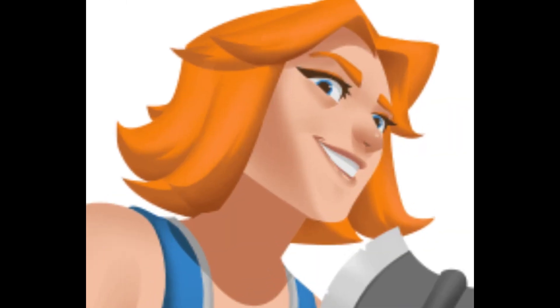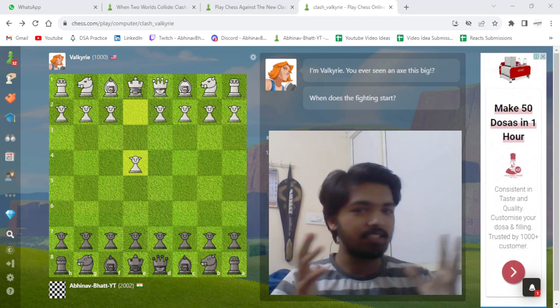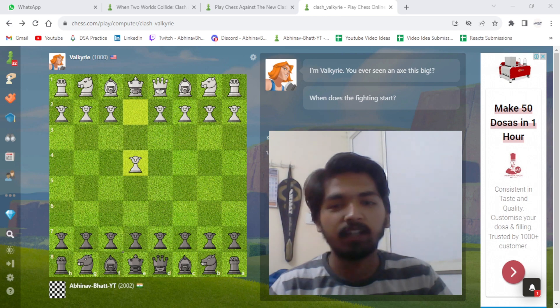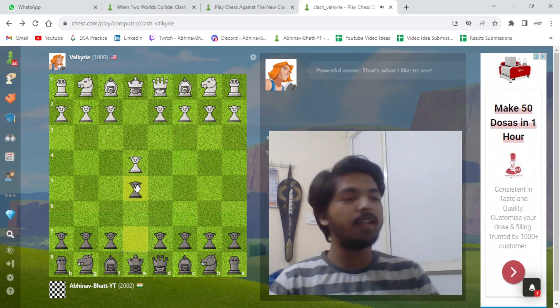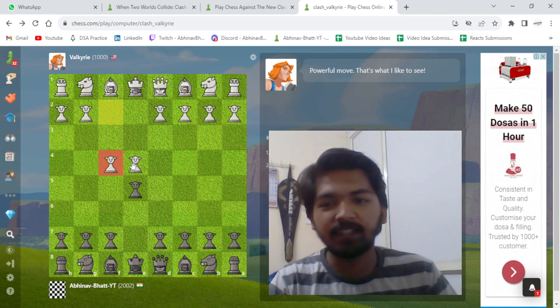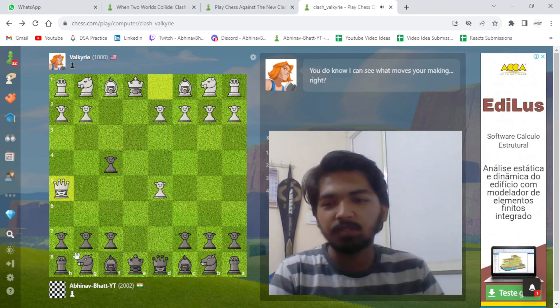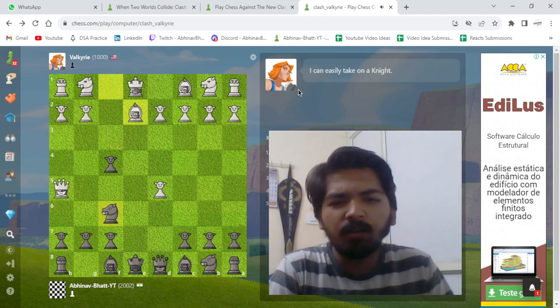Up next we have Valkyrie. If you've played Clash of Clans, you know she's very aggressive — 1000 rated. We'll find out how strong she is. She goes for e4, we play e5. She goes for the King's Gambit, we respond with d5, we take. Then queen h5, knight to f6 — very aggressive as expected.